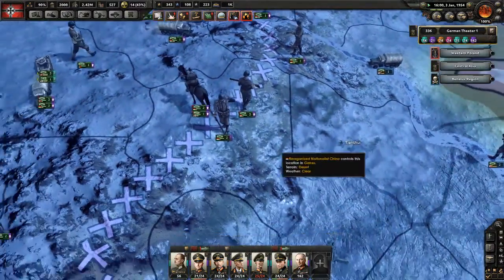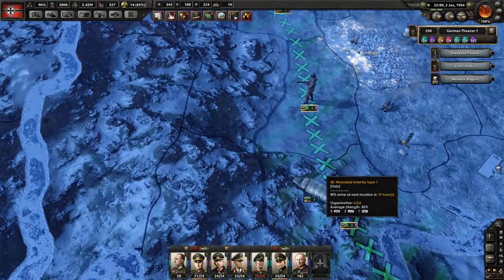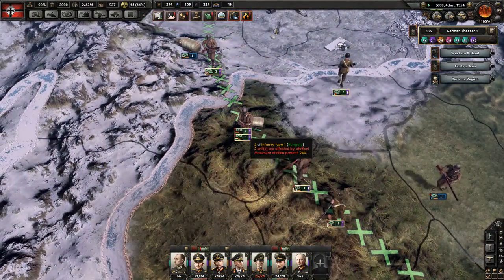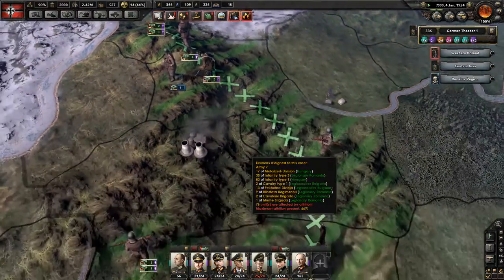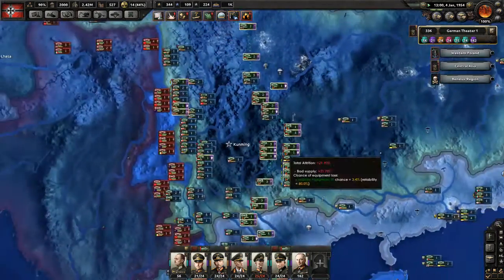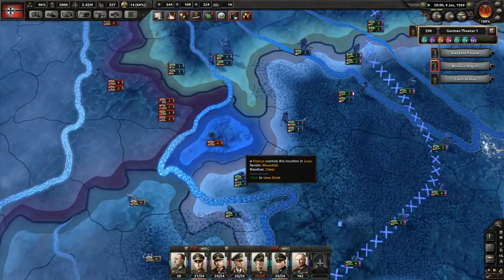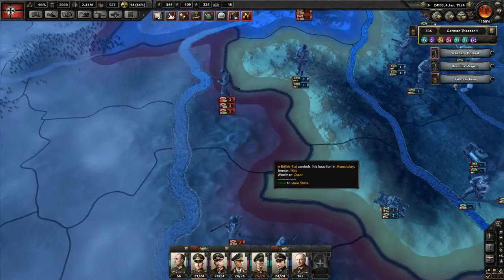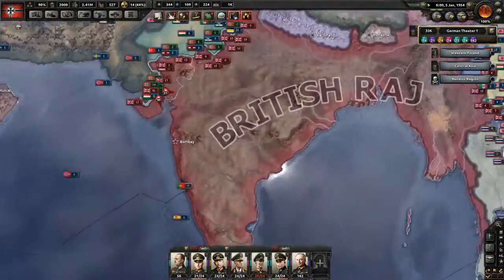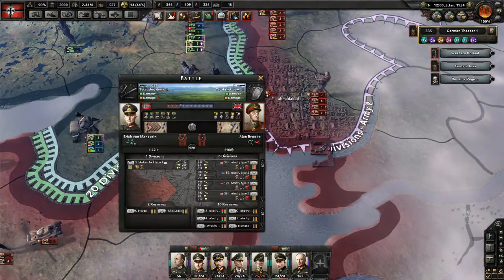Unfortunately my troops have taken extraordinary attrition and are still taking extraordinary attrition — 21%. That means I should move the front line a little bit, more like here in China. Here I'm not taking any attrition at all, which is good. But if I go south I'll take attrition. Although it's going to be very difficult to capture beyond those mountains.